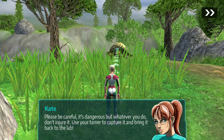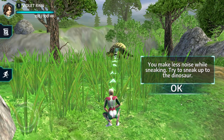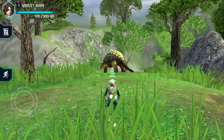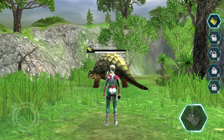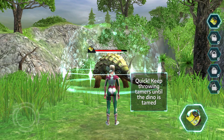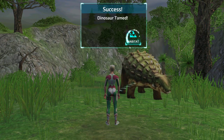We're told to be careful — it's dangerous, but don't injure it. Use the tammer to capture it and bring it back to the lab. We switch to sneak mode, which makes less noise. We sneak up on the dinosaur, throw a taming device — first tammer! It did not appreciate that. We keep throwing tammers until the dino is tamed. Did I tame it or just anger it? Oh, I tamed it! Okay, let's see.